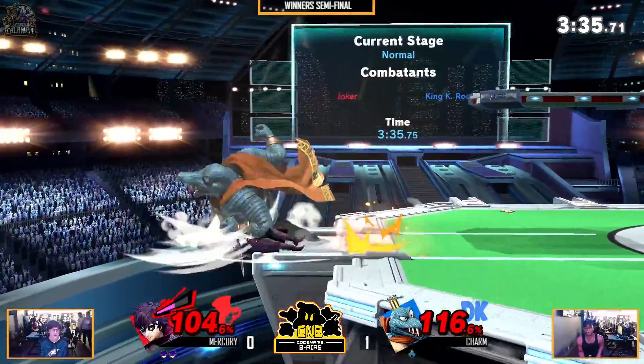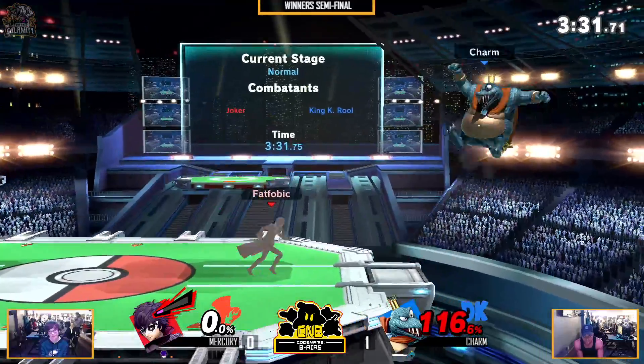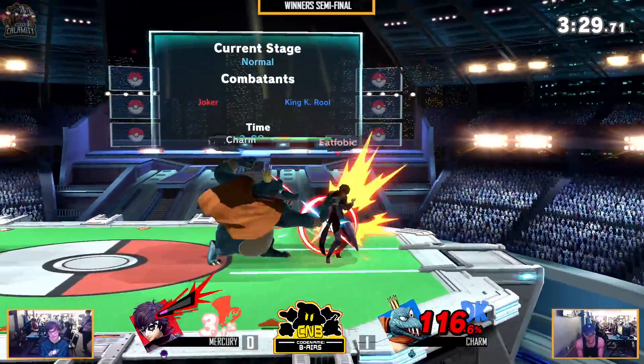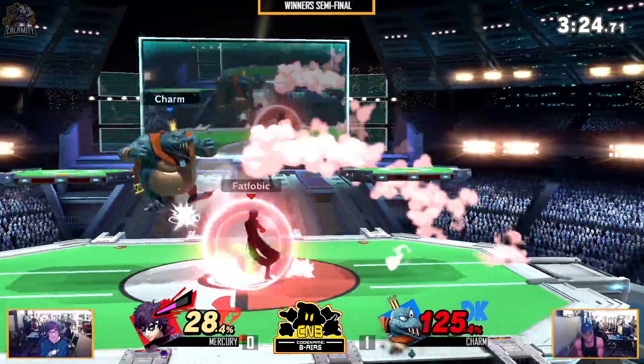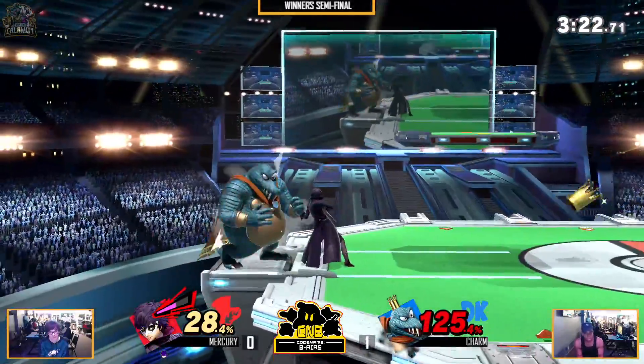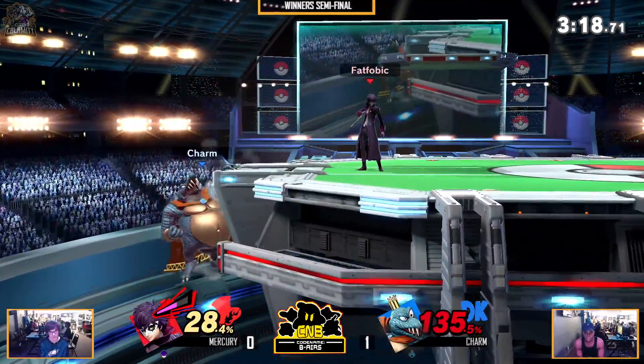He gave up stage position. Good back throw. Still doable — I've seen Charm kill at zero so many times. That angle is nasty. Do it again. He wasn't — I'm telling you, Charm knows how to kill at zero. That would have killed. Good arm. Mercury has a lot of pressure. At that point, there's no reason to mash, because you are at a high percent.